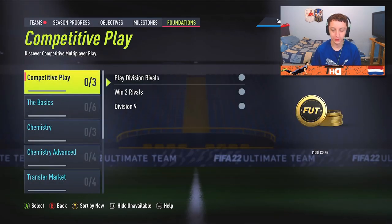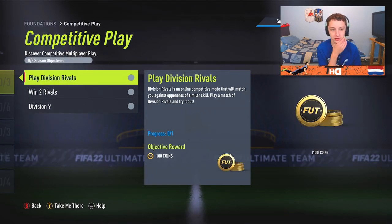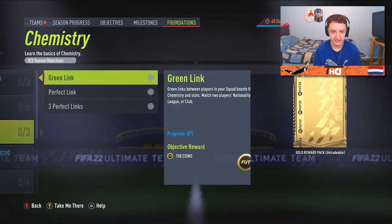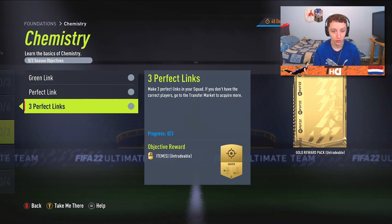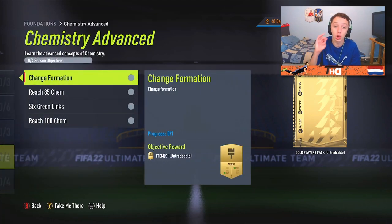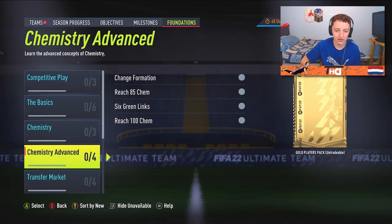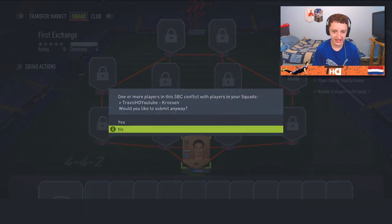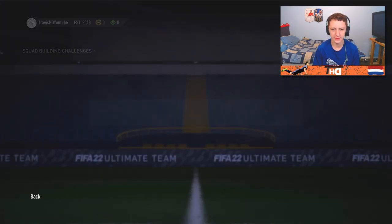We're on zero coins lads. The first thing we always do - we've got to do the foundations SBCs. These ones you get like gold reward packs, and it's just like creating green links in your team - it's really not that hard. We'll do that in a bit when we get a few more gold players. We need to first just do the basic SBCs. First exchange is complete for a bronze pack.